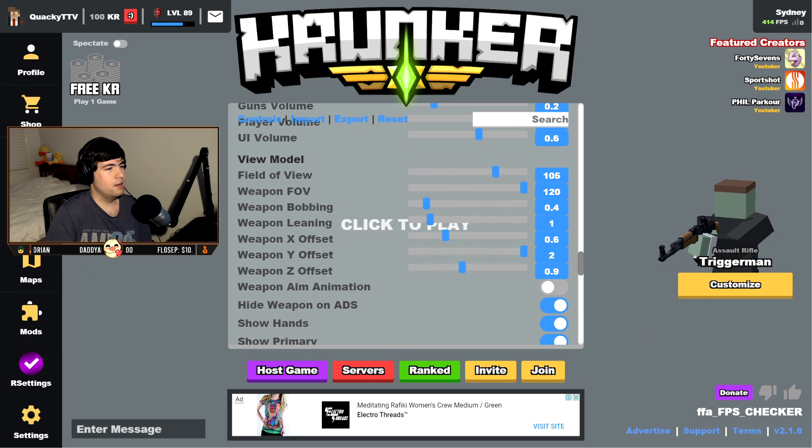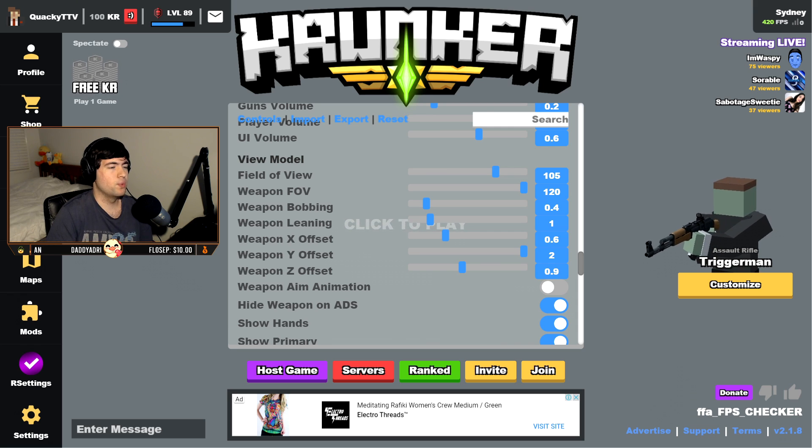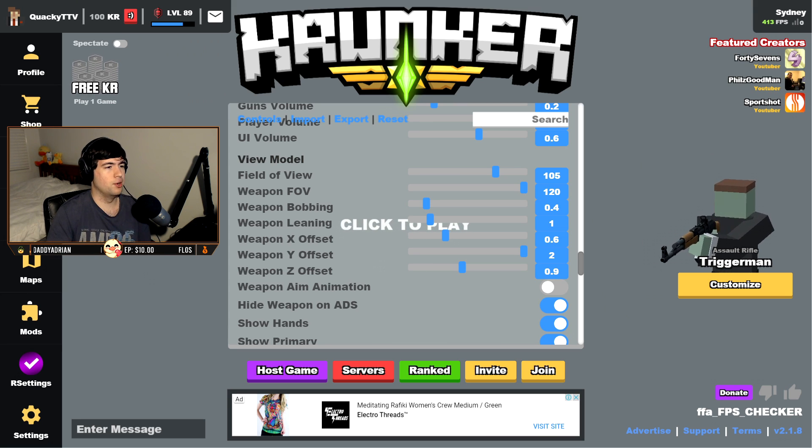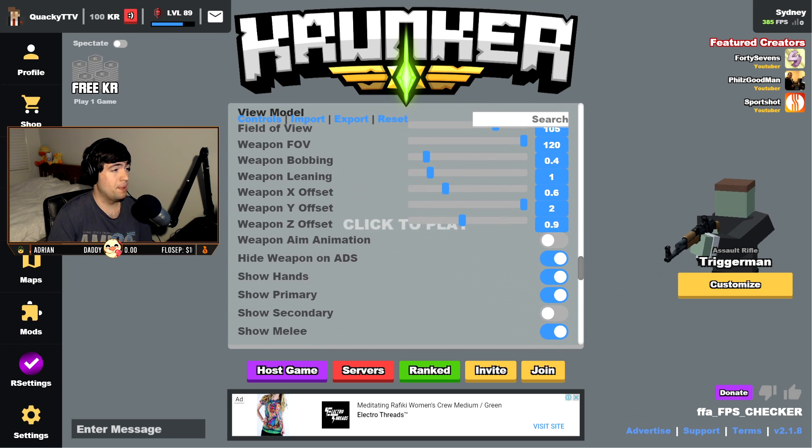Field of view I have at 105. The reason is it's a bit easier to see players on screen with a slightly zoomed-in FOV. I'd recommend anywhere from 100 to 120 — that's just my personal recommendation. Weapon FOV I just leave as max; I like seeing my weapon a lot.